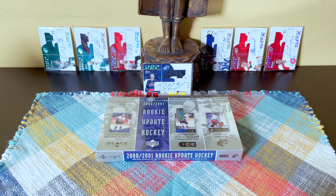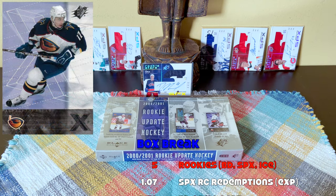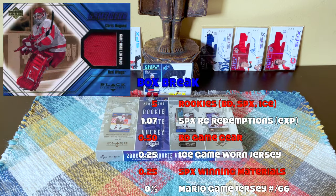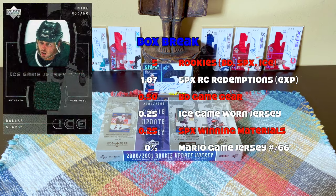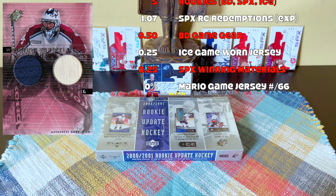Within a box break, expect multiple rookie cards. We should receive about 1.07 SPX rookie redemptions — there are expired Kovalchuks and Dat'yuks in there, but they are expired. We should receive 0.5 of the Black Diamond Game Gear, 0.25 of the Ice game-worn jerseys, and 0.25 of the SPX Winning Materials — so we should receive at least one memorabilia card.